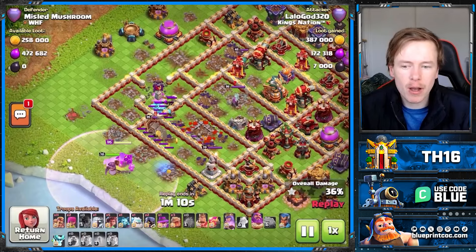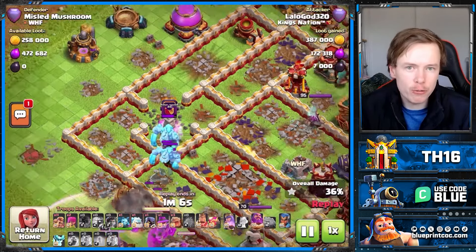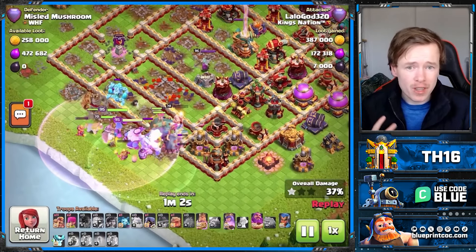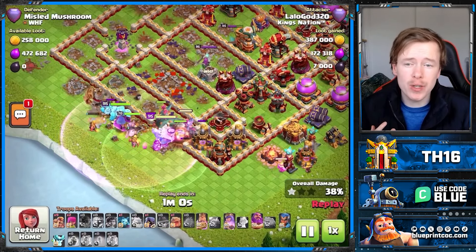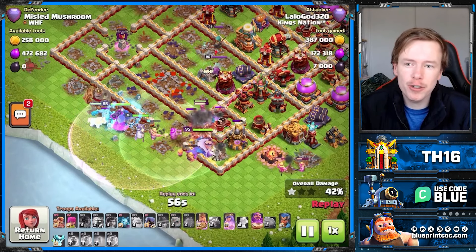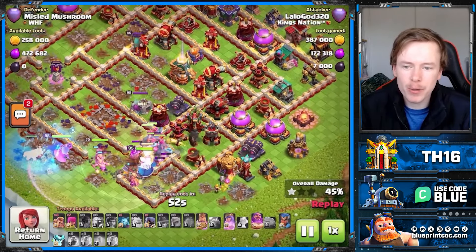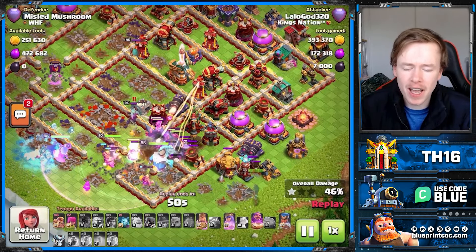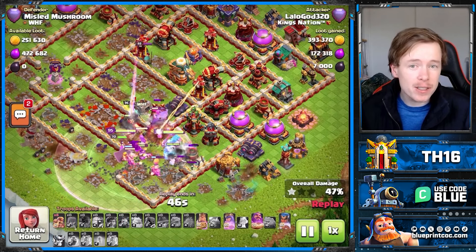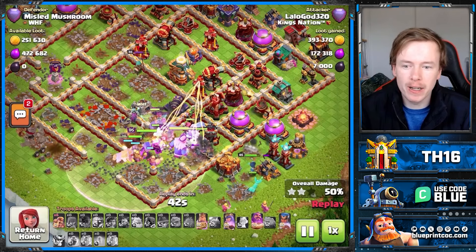On top of that, I think the spell tower comps you're going to see people start running is much better for Super Archer Clone than before. The only bases you see with double poison towers are really compact bases where you don't even need to land the blimp anywhere in the core. And in this meta we're seeing more double rage towers, which is perfect for Super Archer Clone attacks.